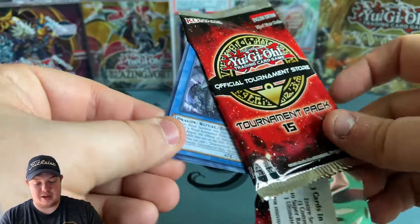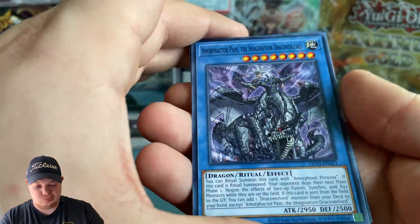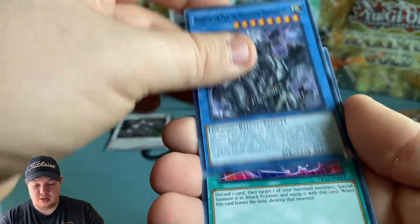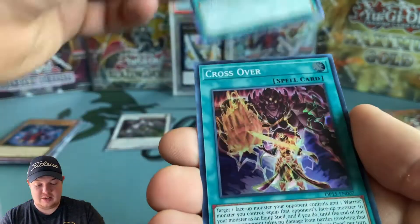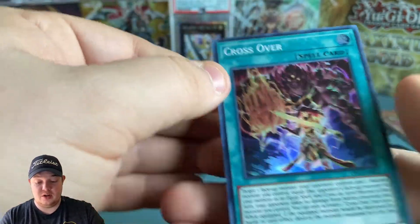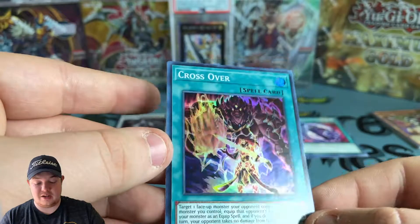Last pack guys - can we pull an ultimate in the last pack? Come on, can we do it? DDR and a Crossover super rare - we did not pull an ultimate rare guys, but that is okay.